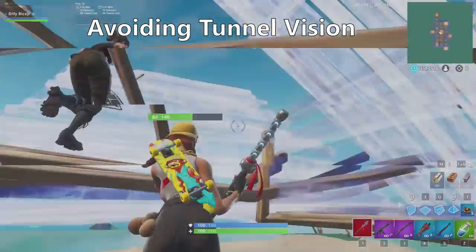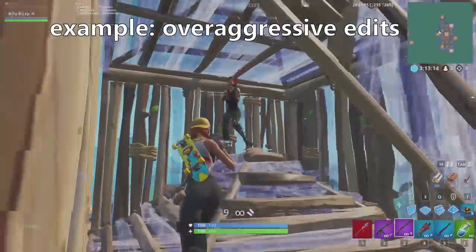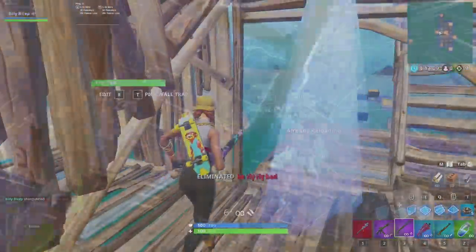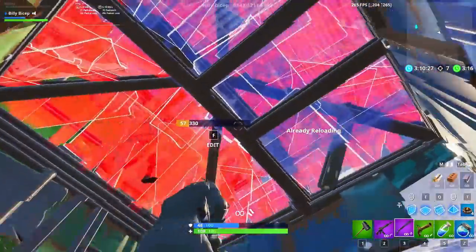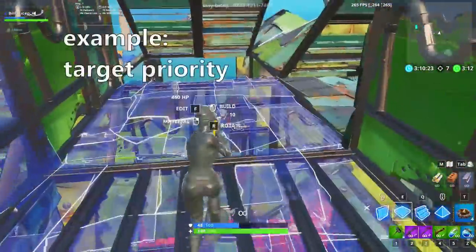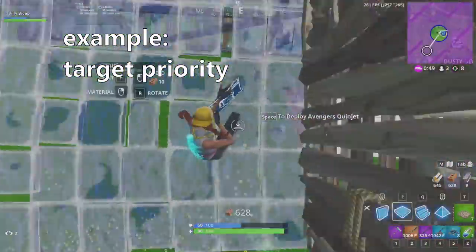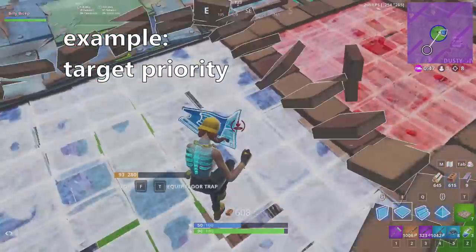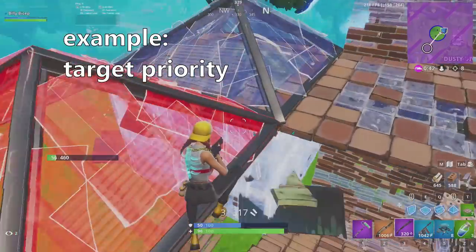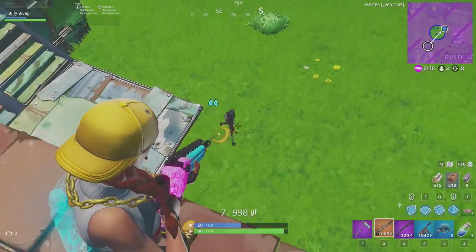During build fights, most mistakes have to do with tunnel vision — focusing so much on one part of the fight that you forget or ignore everything else. Even in solo games, build fights often involve more than just two players. If you've dealt some damage in a build fight, there's no guarantee you'll be able to finish the fight quickly. A lot of players focus way too hard on confirming that kill and end up dying to a third party. So if a third party player does start pressuring you, think about giving up the race for high ground and giving some attention to that other player.